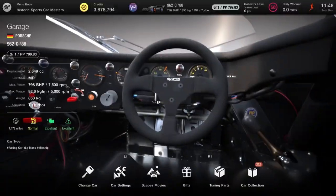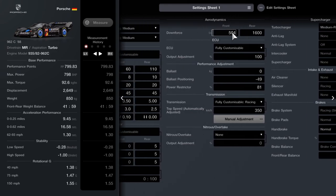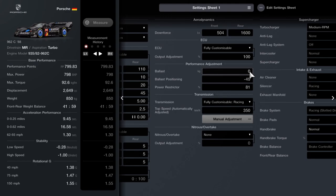So let me show you how you tune it. Right, so 800pp here we come. We're on racing medium tyres front and rear. On the suspension, the ride height is 60 to 110. The anti-roll bar is 8 and 10. The damping ratio for compression is 20 at the front and 20 at the rear, and the expansion is 45 on both. Natural frequency is 3.5 at the front and 5 at the rear. Negative camber is 2.5 at the rear and 3 at the front. Toe angle is 0.1 on the front and 0 at the back. Your differential as always is 5. Downforce — maxing the pp — is 504 at the front and 1600 at the back. 100 on the ECU and 81 on the power restrictor.